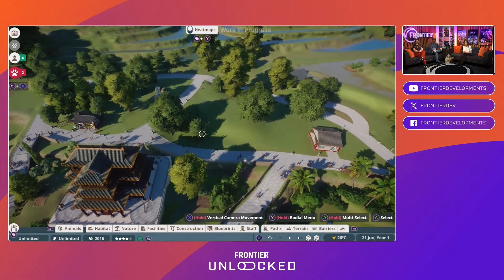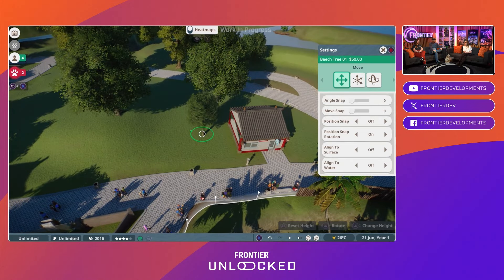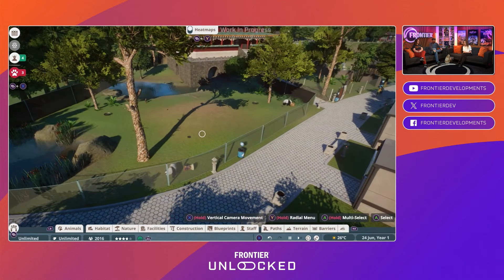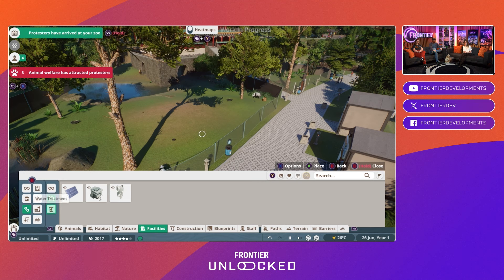I really recommend using the filters — it's really intuitive to get to them on the controller, to quickly toggle things on and off. There's so much stuff in the game that it's a really easy way to get exactly to what you need compared to just scrolling through the menu.